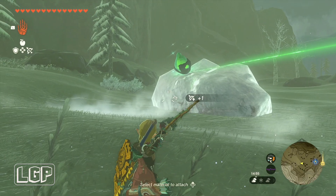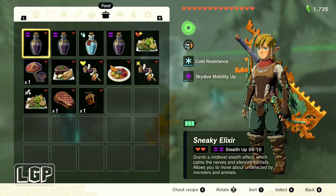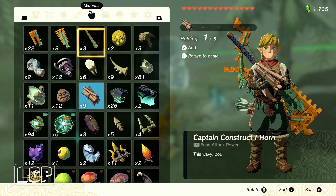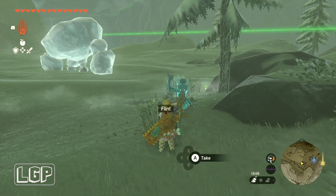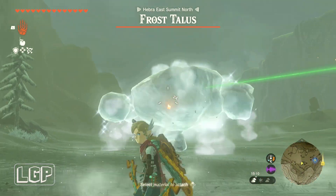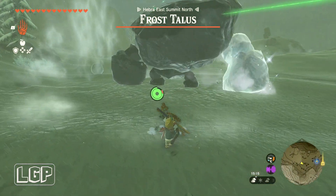I tried absolutely everything and nothing was working. So what I decided to do — the frost talus is waking up now — I decided to create a fire. If you're short on items that burn, you can always get a flint and wood and create a fire, and then you can light your arrows as you see me doing here.